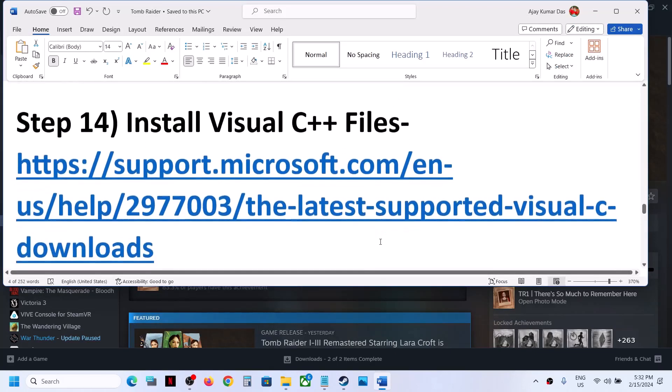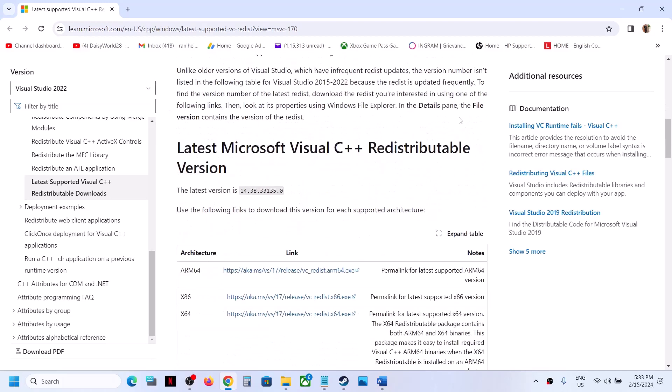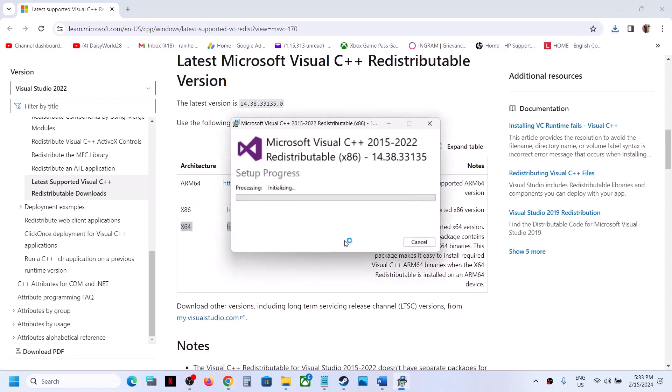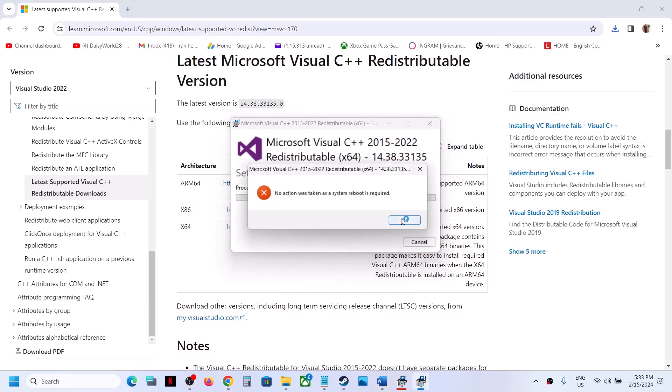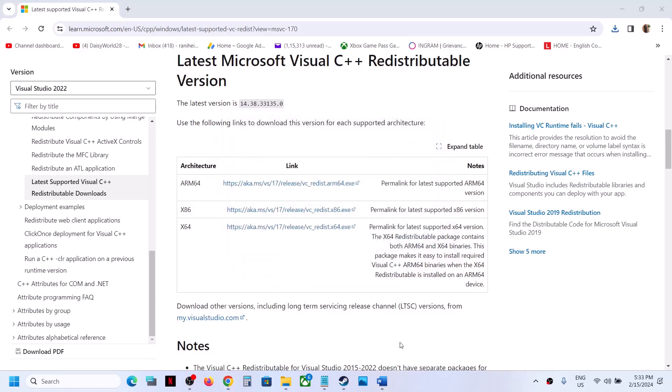The next step is to install the Visual C++ files. Go to the Microsoft website — the link is provided in the video description. Download Visual Studio 2015, 2017, 2019, and 2022 redistributables. Download both x86 and x64. Run the x86 exe file: if you see the Repair option, click Repair; if you see Install, click Install. Then download and run the x64 exe file the same way. Make sure that you restart your computer after this, and then launch the game — restart is a must.